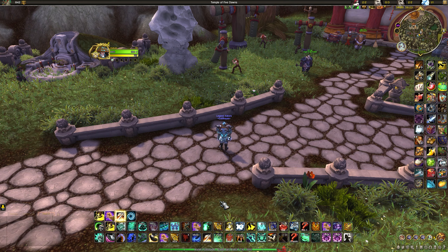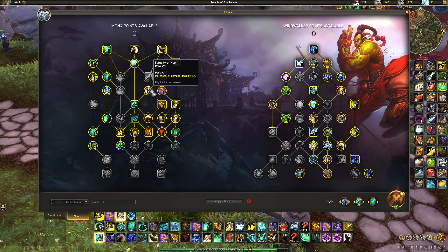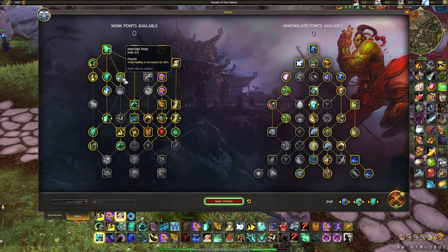Now with every ability covered, let's get into talent builds. The default talents work for 2s and 3s arenas — import links in the description. The main choice in the monk tree is more damage versus more healing. For 3s with a healer, you won't be pressing Vivify much. For double DPS 2s, you can drop Ferocity of Xuen, put two points into Improved Vivify, swap Alpha Tiger for instant Vivifies. You only lose a little damage but gain a lot more healing. You can also swap Tiger Tail Sweep for Save Them All (emergency healing below 35%).